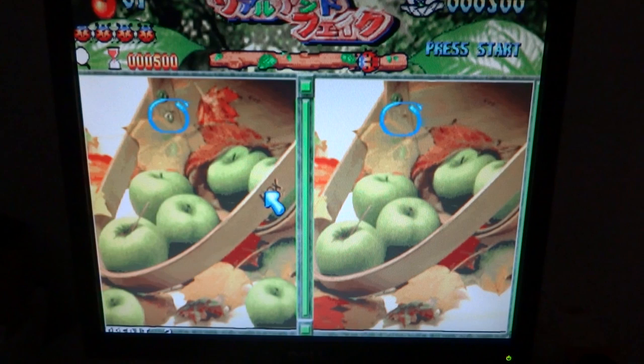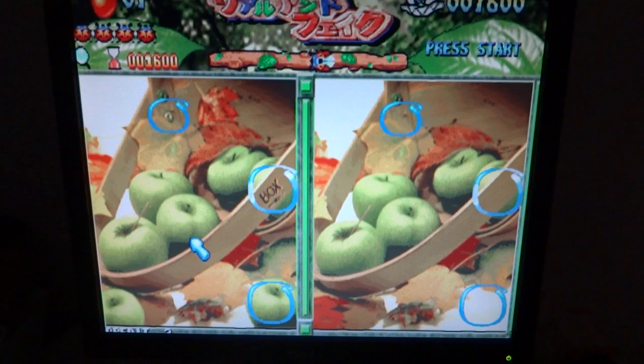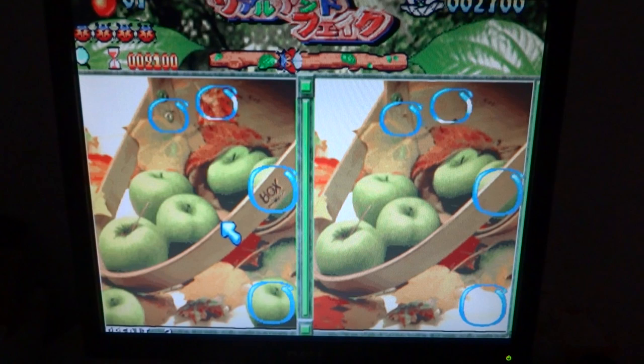You'll see the timer up at the top here, and it is extremely picky about the location of your cursor — so if it's not dead-on you'll wind up losing. I know I'm probably missing a lot of obvious stuff, but they do throw in a lot of tricky stuff as well. You have to get five of them in each stage in order to go on to the next stage — there are five differences in each one. Sometimes you have to look very, very carefully in order to find them all.